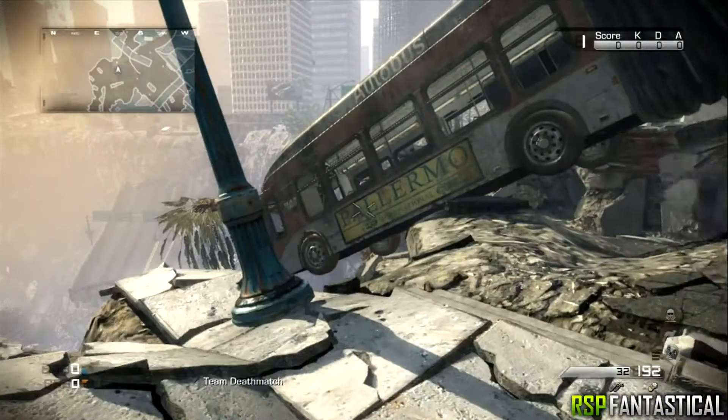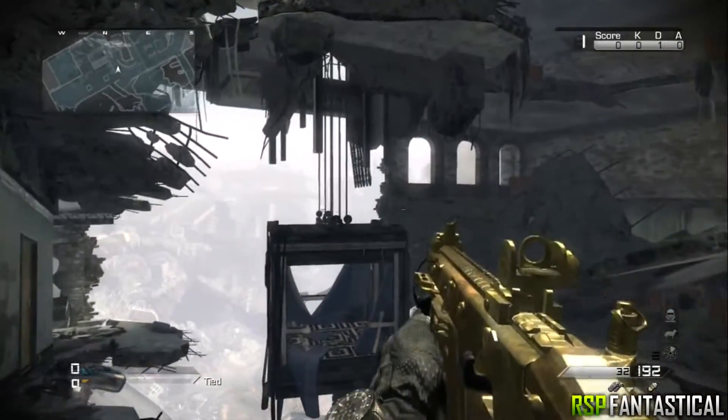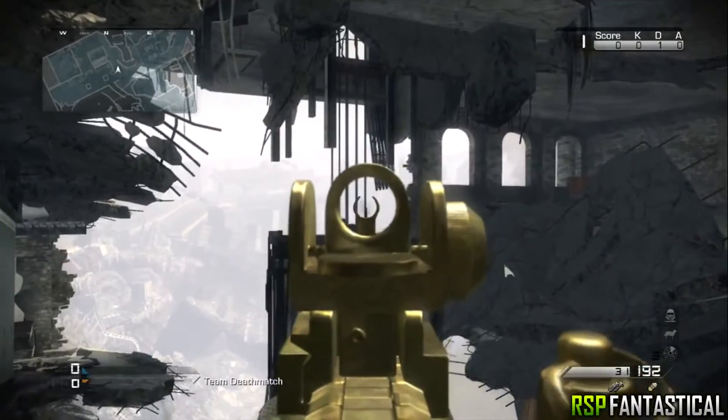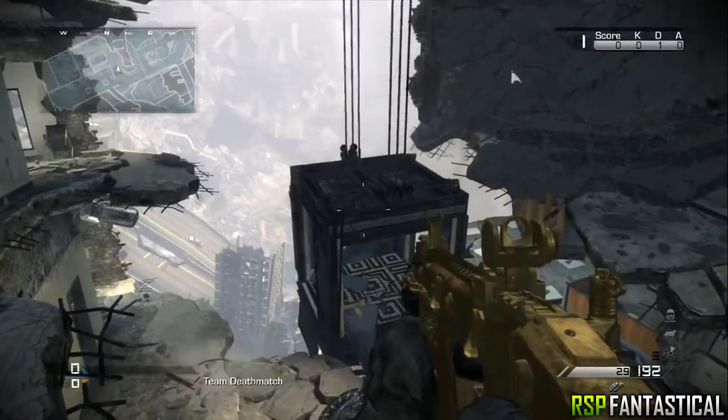The next spot is on the map Chasm. If you happen to find this bus, throw a grenade at the part hanging off the edge and it will fall to the ground. If you make your way to this elevator hanging down, you can shoot it down and then throw a grenade at it which will make it fall to the ground. Both of these locations can be useful if there are players around them as they will die when activated.